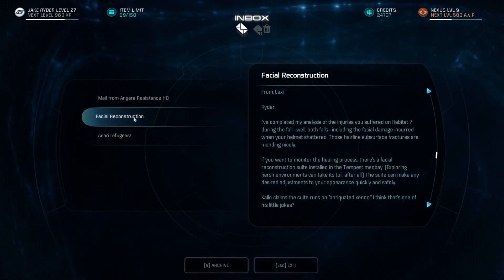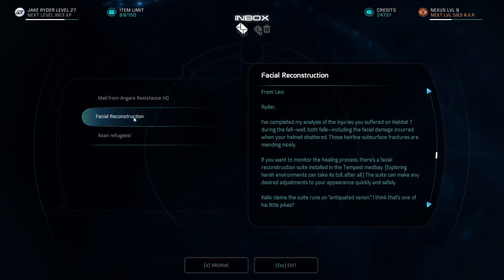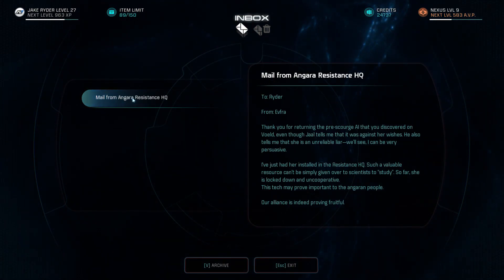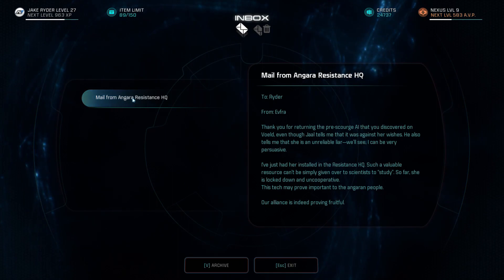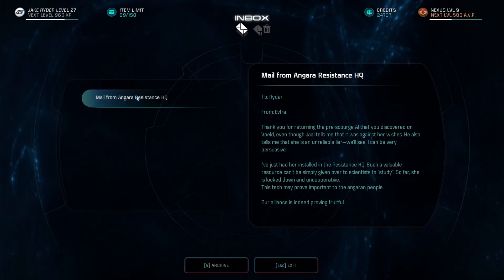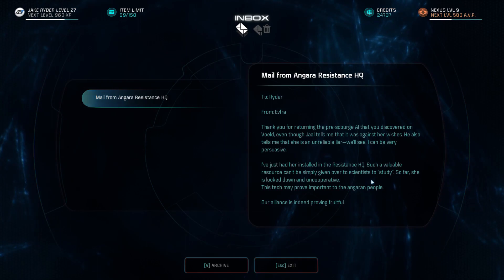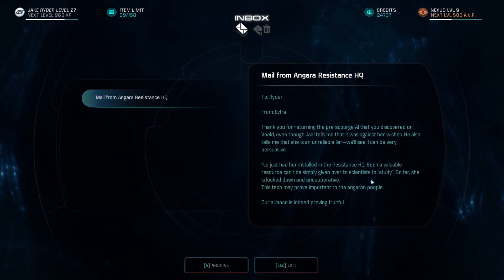This is from the very beginning of the game where I smashed my face when I landed. Now — thank you for returning the pre-Scourge AI that you discovered on Vold. Even though Jarl tells me it was against her wishes, he also tells me she's an unreliable liar. I can be very persuasive. I've just had her installed in the Resistance HQ. Such a valuable resource can't simply be given over to scientists to study — so far she's locked down and uncooperative. This tech may prove important to the Angaran people. Our alliance is indeed proving fruitful.